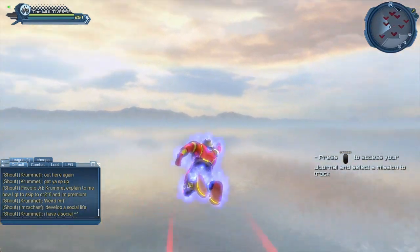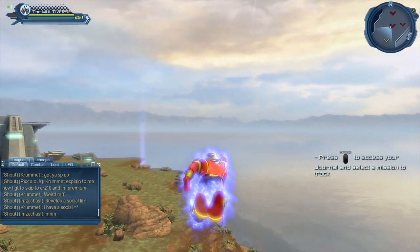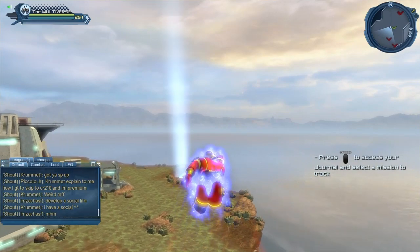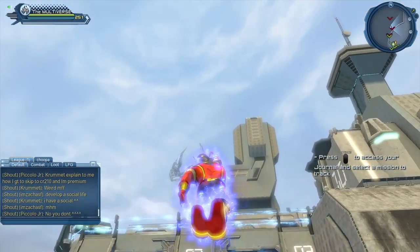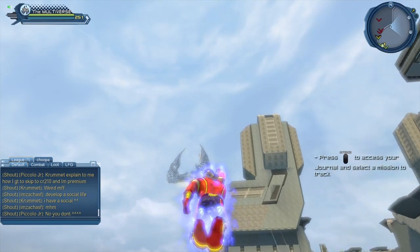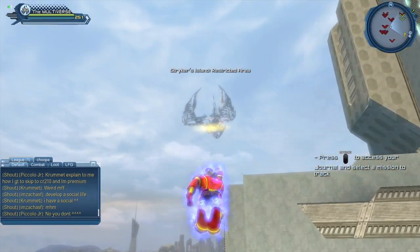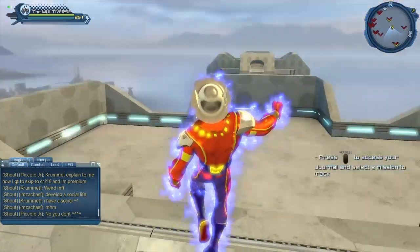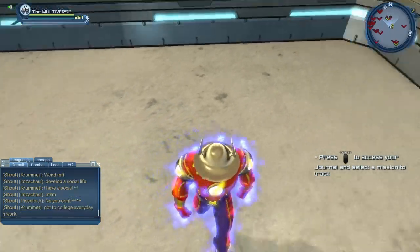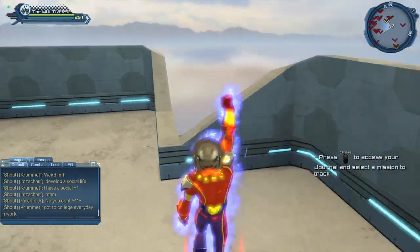Although after a while you will kind of know where the collections spawn, so you won't have to use your radar. But the radar will make the process faster and a little less painful. Basically it's pretty much that simple — you fly and fly and fly around the island and try to gather the collections.